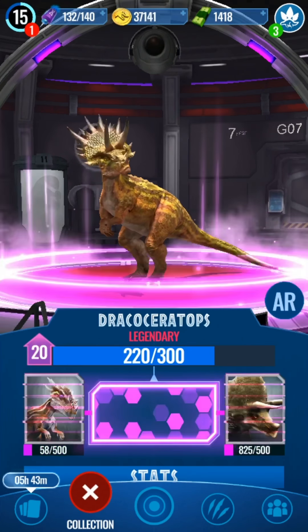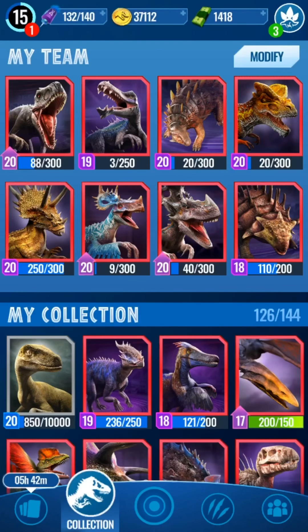Dracoceratops is the highest leveled up creature. Of course, because the other level 20s have a super hybrid, apart from - let's check - it doesn't have a super hybrid, it's a super hybrid itself.